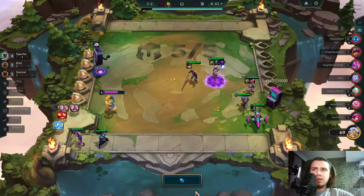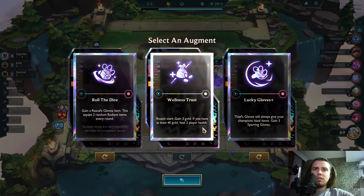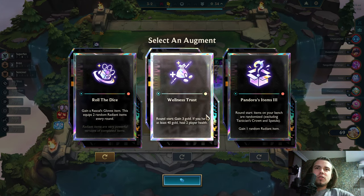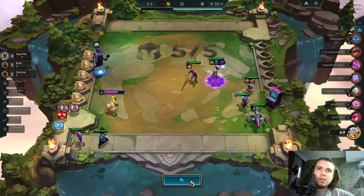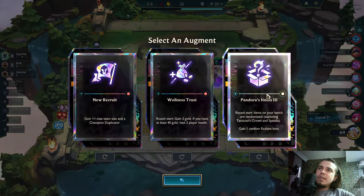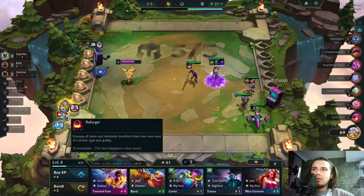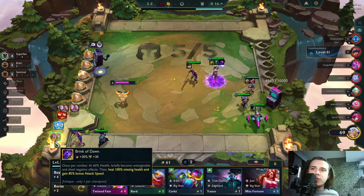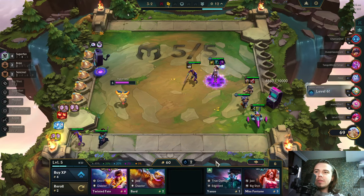Maybe heal for health — that seems good. 2 radiant items. I need that even Shroud, so I'm taking Pandora's. Brink of Dawn Riven or Brink of Dawn Vego — that will be crazy.